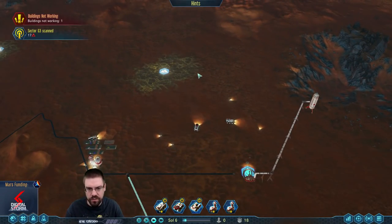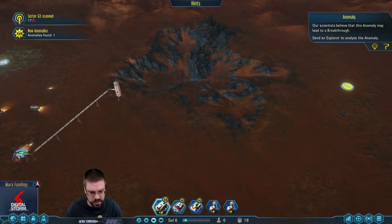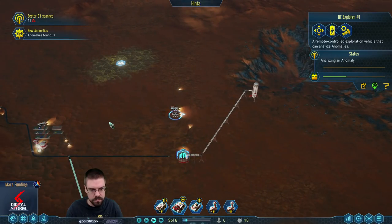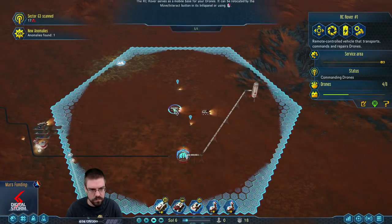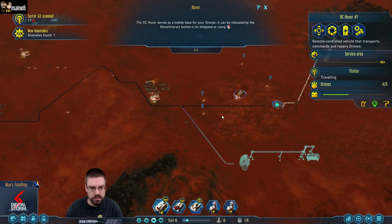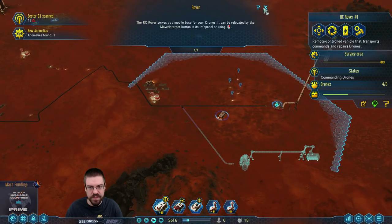Don't forget to make your power grid. Let's bring out our RC explorer to get that anomaly. Let's bring you down here to help with this stuff.